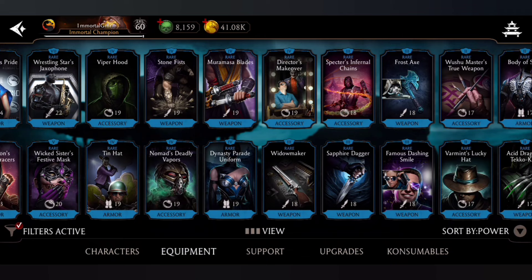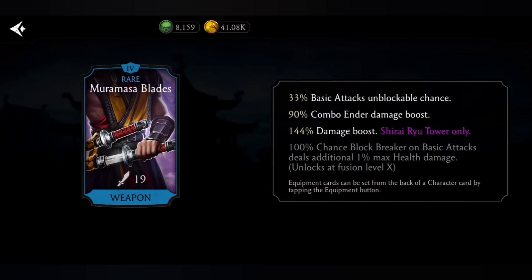Number 9: Mor of Sublates, a gear from the Shao's Tower. It's a block breaker gear with 90% combo and damage boost, going up to 100% at Fusion X. Additionally, basic attacks deal an extra 1% of the opponent's max health as damage. This ability makes it unique and very useful in battles where opponents have a huge amount of health.